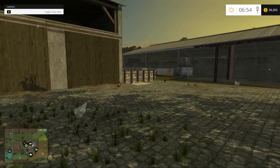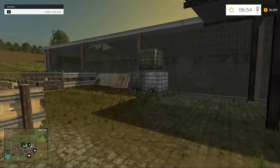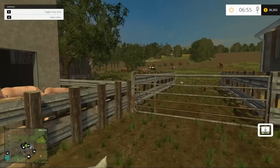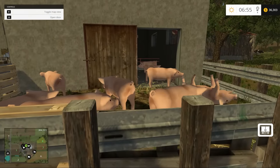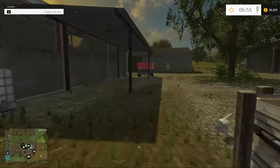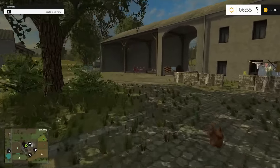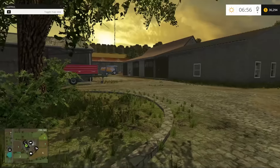Hey folks, BC7 here. Welcome back to the channel and welcome back to Farm Sim 15. Today's July 1st and that means we are now playing on the Old Streams map version 1.2. The update did drop today as promised by Black Sheep Modding, and well, here we go — this is the new map.